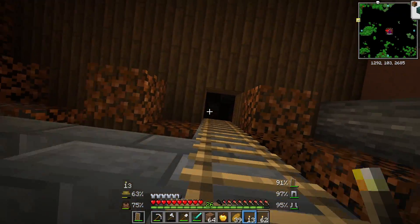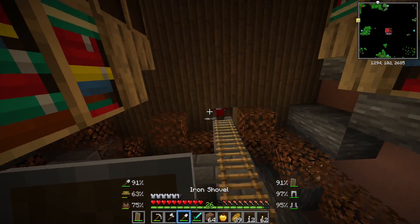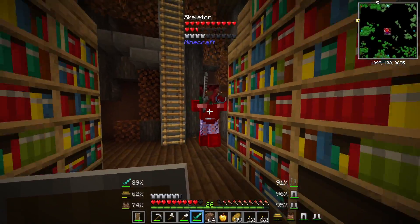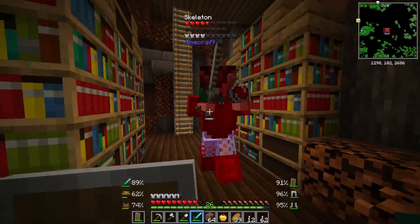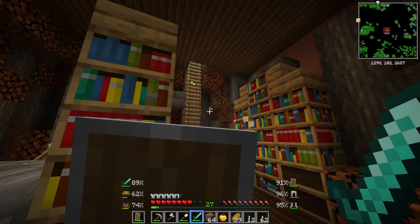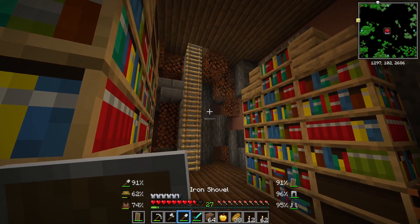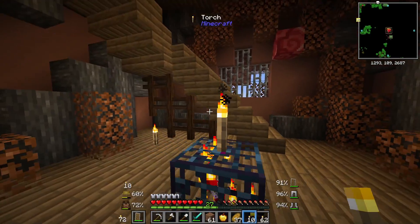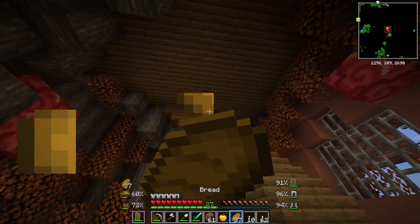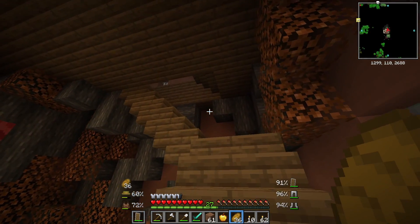It looks like we keep having to go up, and I don't like it because I'm guessing there's gonna be another spawner up here. Oh, you got a sword. Why have you got a potion? That's instant damage — I killed him. We need to be careful because it looks like they're gonna get harder and harder. On this floor it doesn't look like there's any loot at all. Can I hear like a bee or something? Sounds like I can hear a bee.